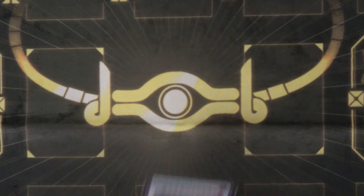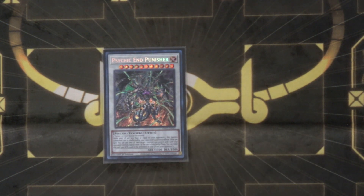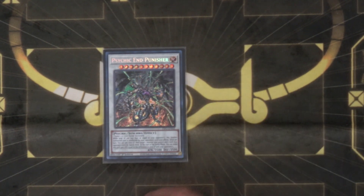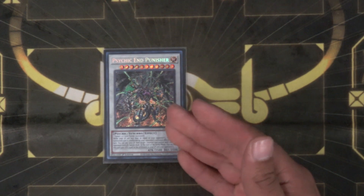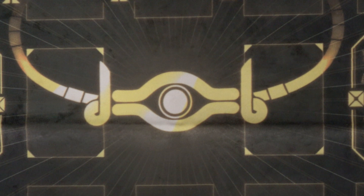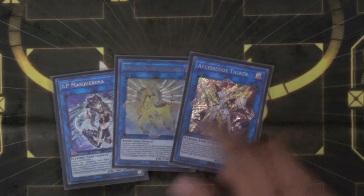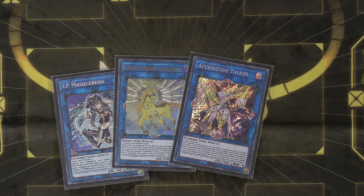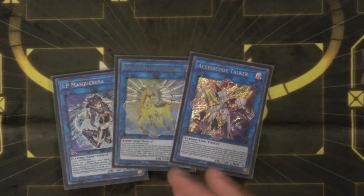The big boss monster is Psychic End Punisher. I'm thinking about bumping this to two — it's really good, but it also sucks being Kaijued or hit by Evenly, since this is the only thing you're stuck with. For links, just IP Masquerena, Unicorn, and Accesscode Talker. Mainly I needed these for Scareclaw, since that's pretty much the only out I've been finding so far.